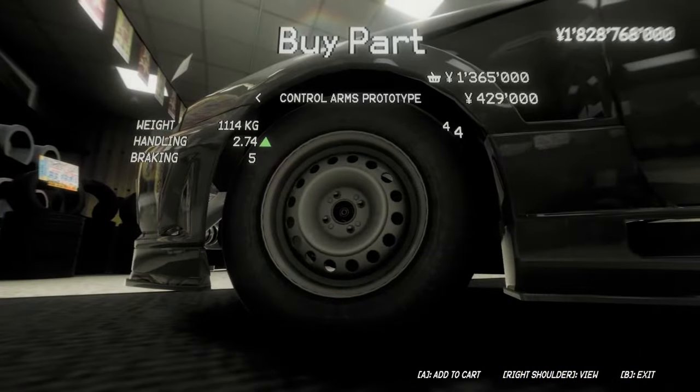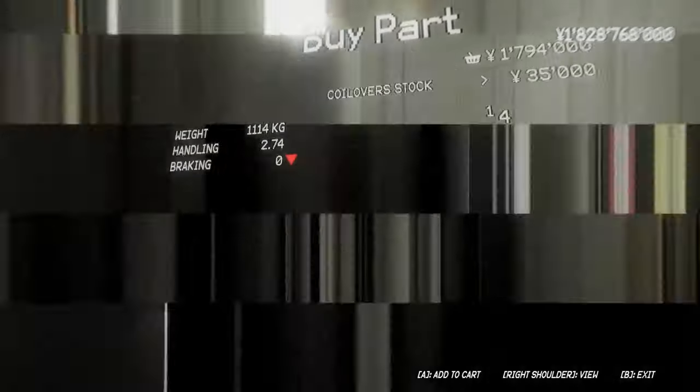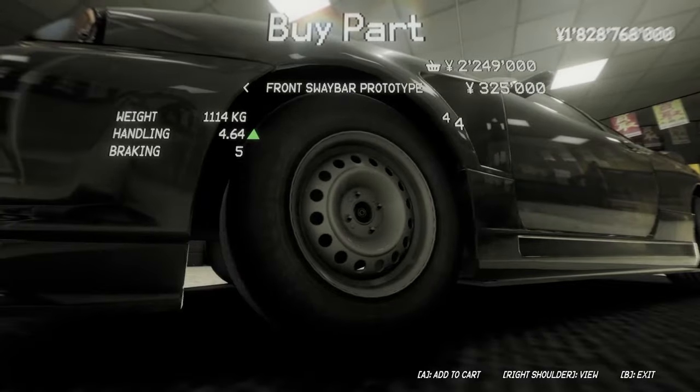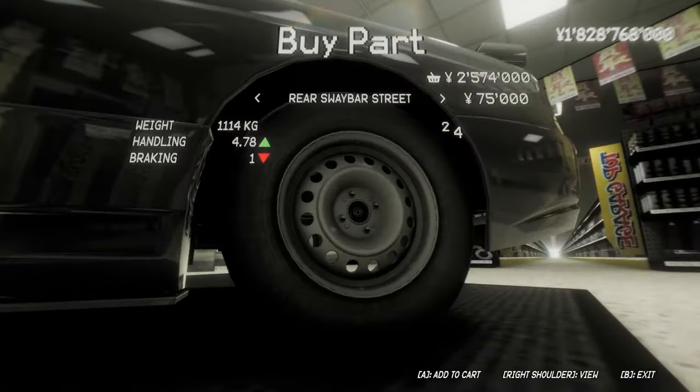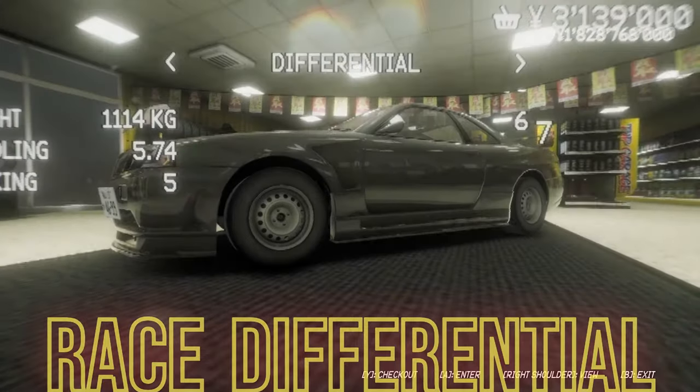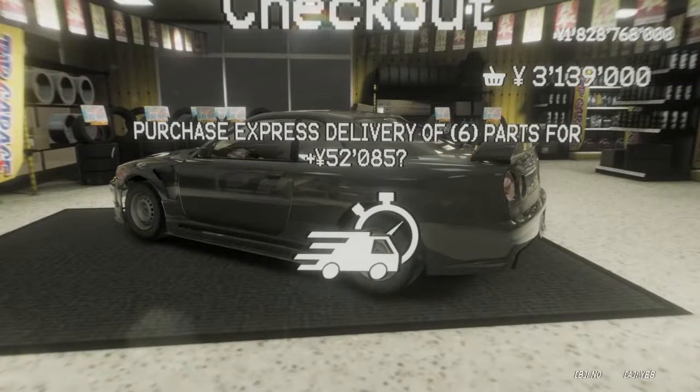We're gonna leave the power stock at 276, but we're gonna prototype everything else. You want to max out coilovers, sway bars, anti-roll bar links, all that good stuff. And make sure you put the race differential in there — you don't want to forget that bad boy, it makes a world of difference.